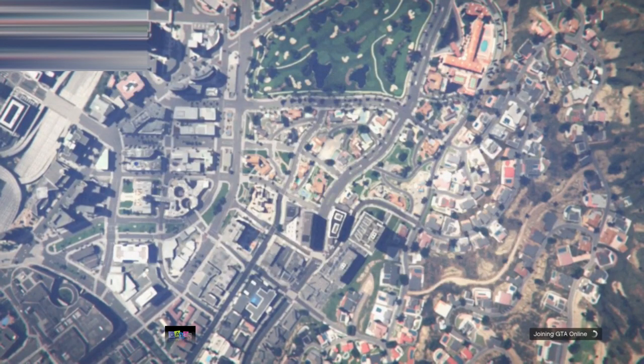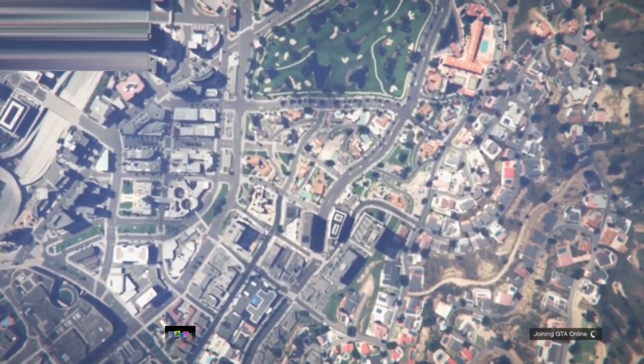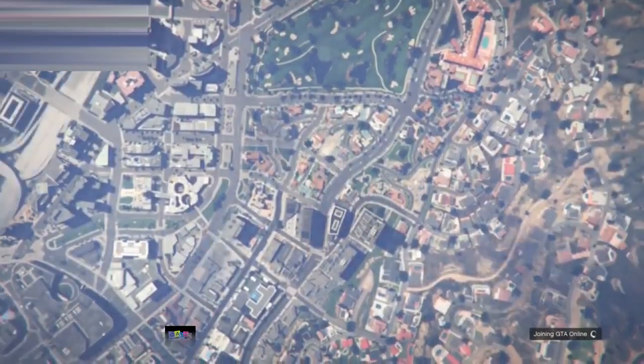Once you start up your closed friend session and load in, head to your arena. I'll catch you when I'm at my arena garage.